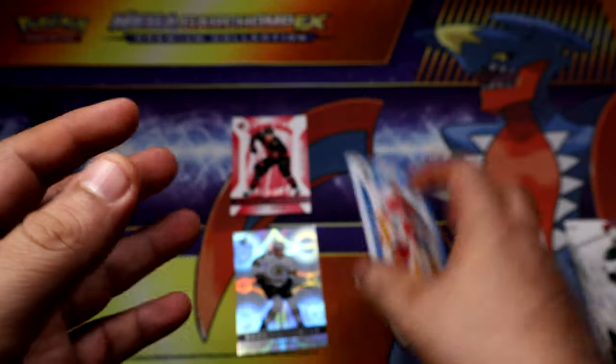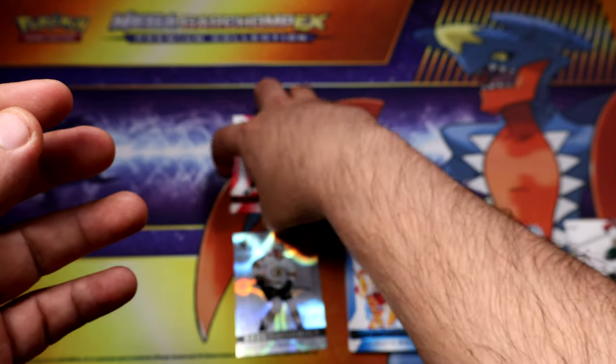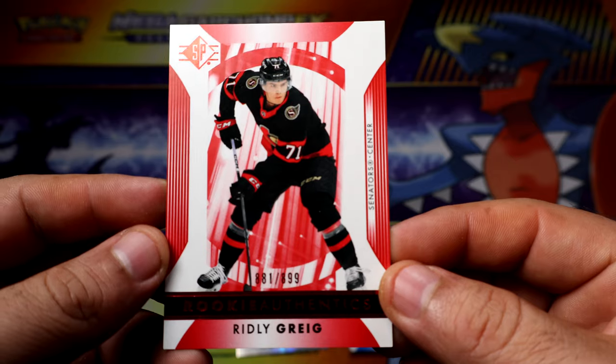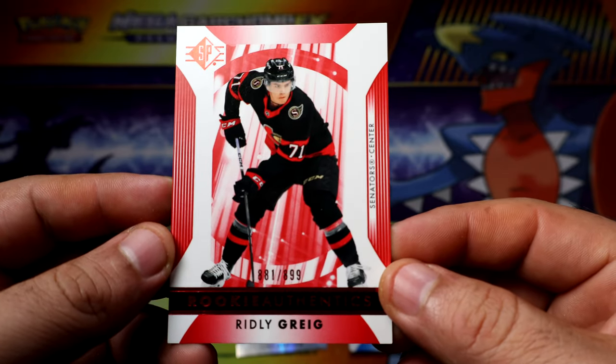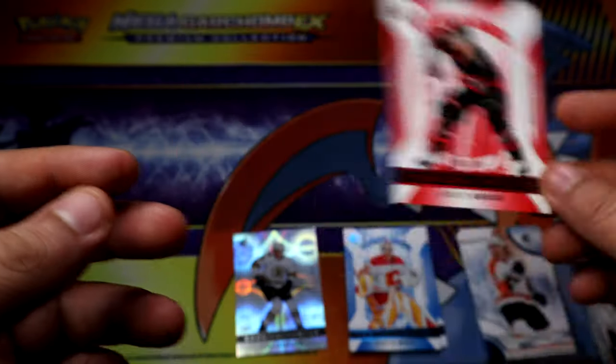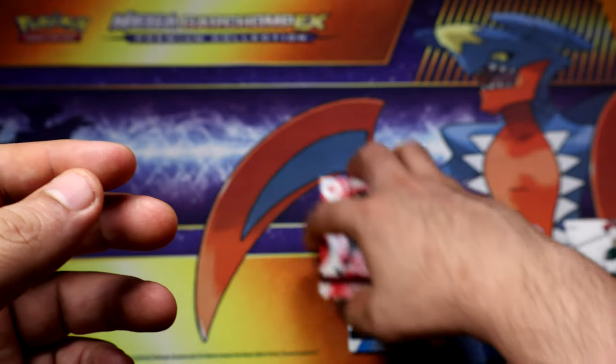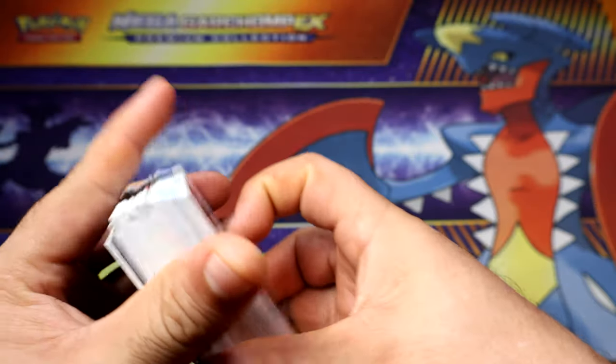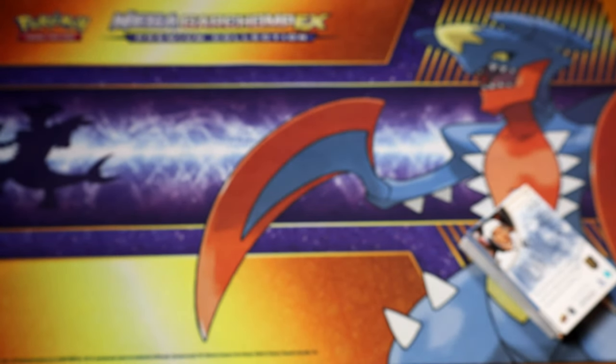Alright, not too bad. We did manage to get Benard, and we did manage to get a zero-numbered card. Not sure if those are warranted, but it is a rookie one, so I'll take it. Thank you guys for watching — hopefully you enjoyed this video. Leave a like if you can, that will definitely help the video. I'll see you guys on the next one. Bye bye, have a nice day!